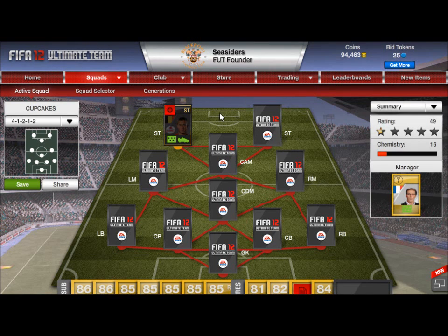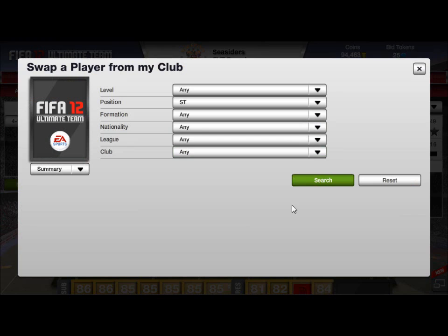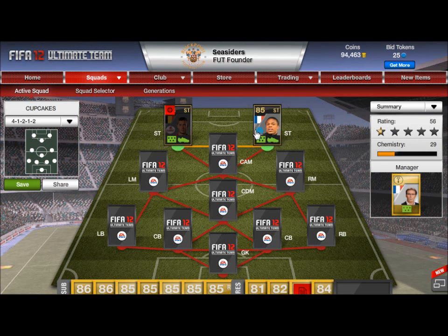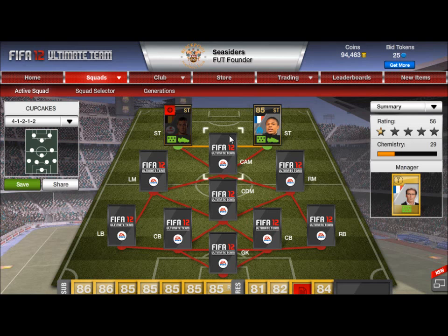The next player needs to be either Belgian or playing in League 1. You could put a Belgian player in, but the only good Belgian striker on this game I can think of is Lukaku, who's overpowered. So the next player we're going with is Remy — as you can see the linkage is fine, he likes the position, and both players have now come up to 9 chemistry.